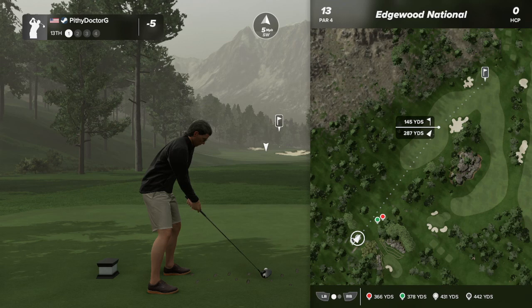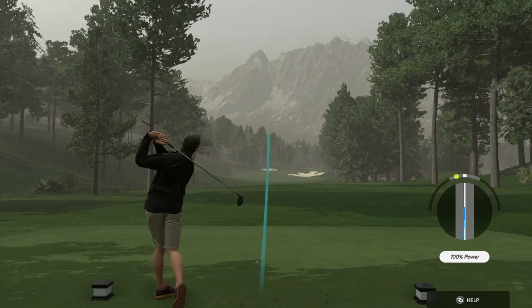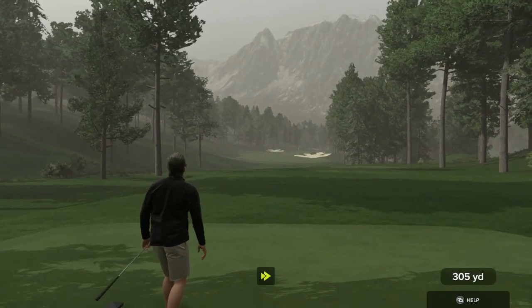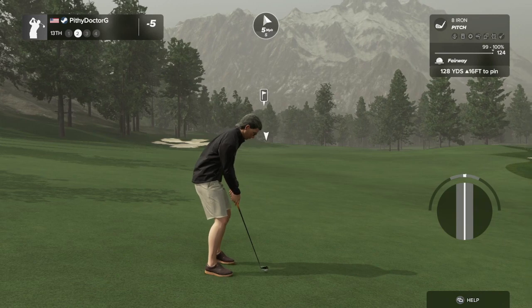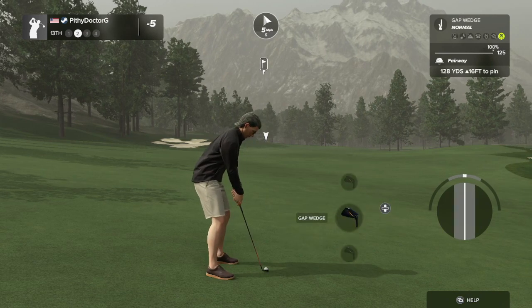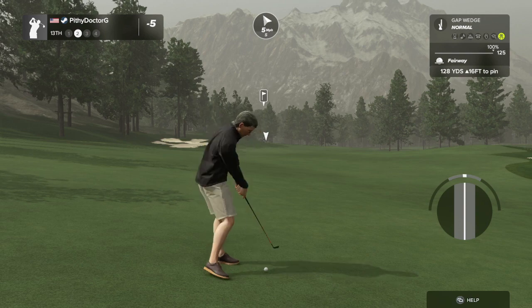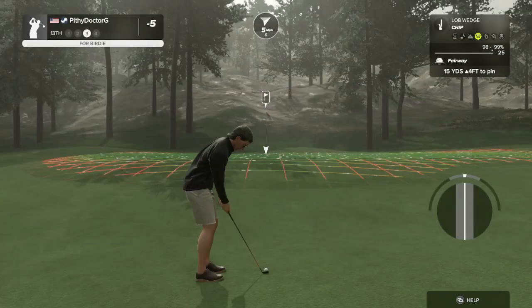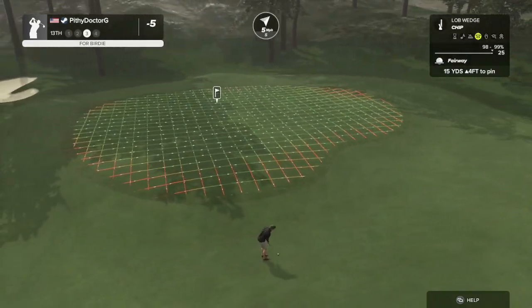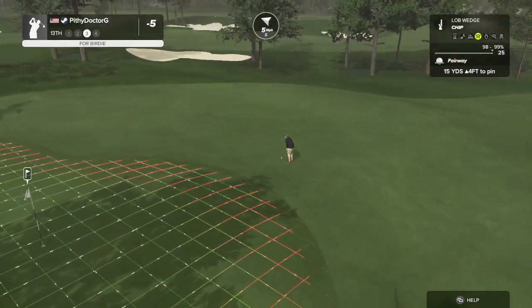Plenty of width again. Looks like we need to hedge to the right, although given that we'll have a wedge in, I think we can give that bunker a pretty wide berth. So we've got a green that falls off on the right, surrounded by fairway.